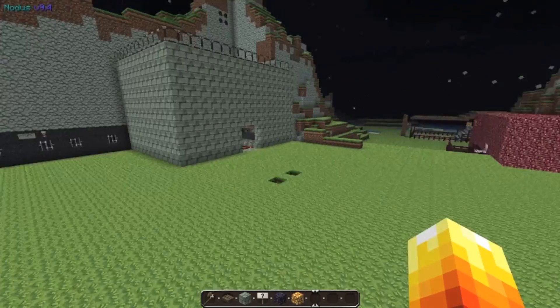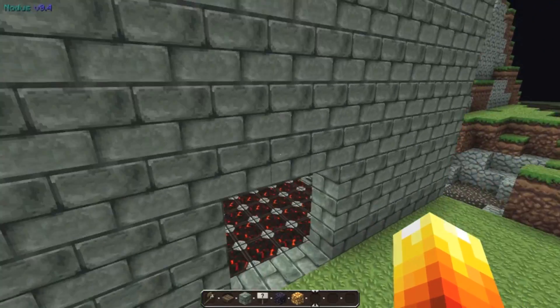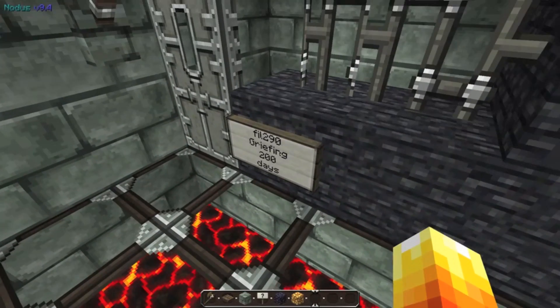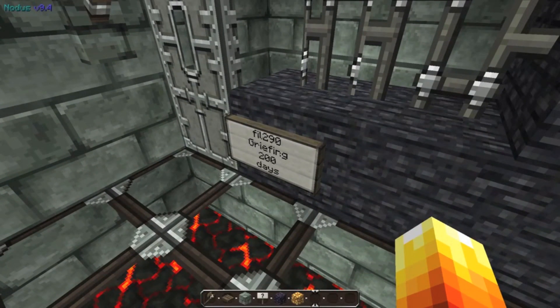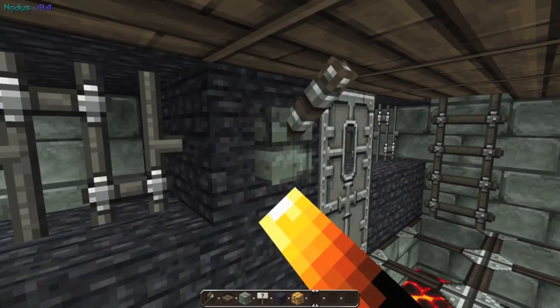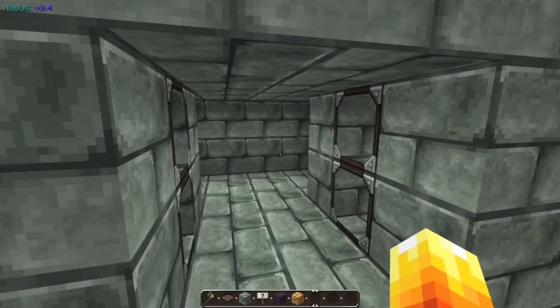Over here we have our prison. We've got the normal cells — see, he's been griefing so he's got 200 days. You simply close the cell and they can't get out. This is where the really naughty people go — they can't break out of that.